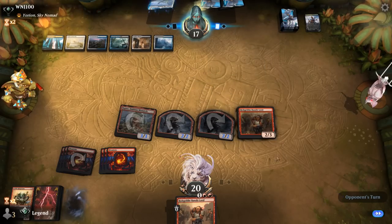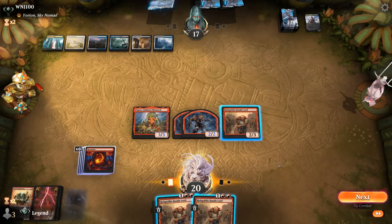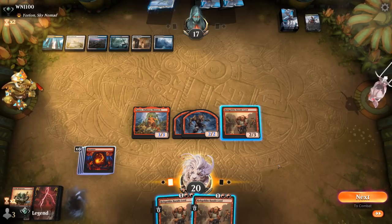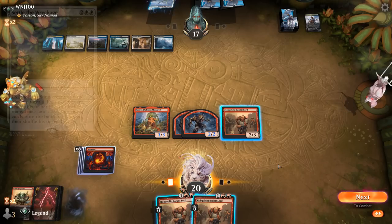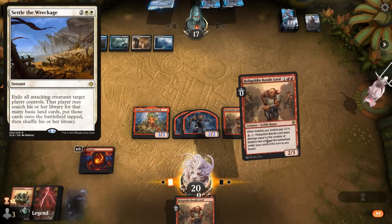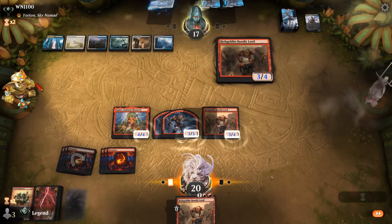Thoughtseize is another concern, but Sweepers seem more relevant. Do we have lethal if I play Double Bandit Lord here? Squee would hit for five, each Goblin for four — that would be lethal assuming no Settle the Wreckage or other interaction. Yeah, I guess it's worth a shot. They definitely have something here.